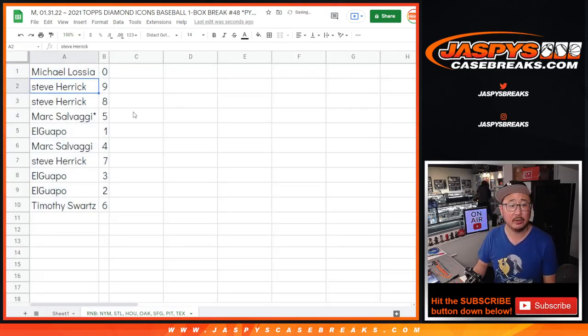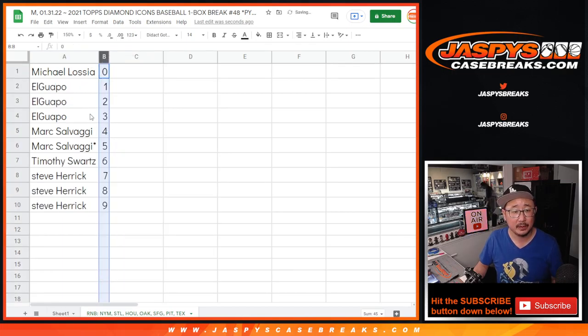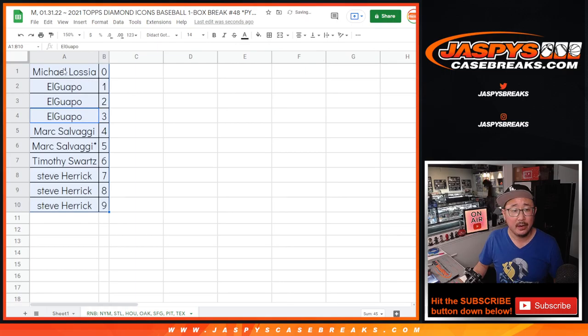Michael with zero, Steve with nine and eight, Mark with five, El Guapo with one, Mark with four, Steve with seven, El Guapo with three and two, and Tim with six. Sort numerically. Coming up in the next video will be the break itself. Jazby's Casebreaks.com. Bye-bye.